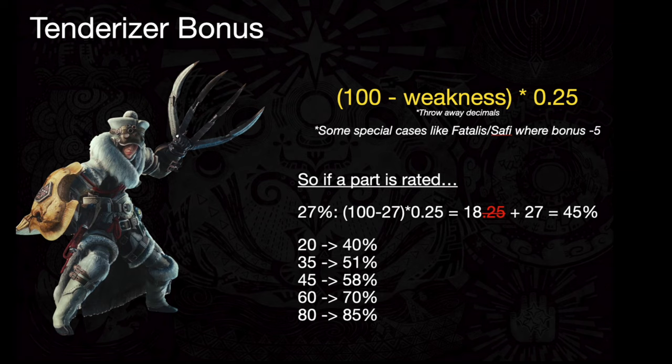So how much of a difference does tenderizing a part actually make? The bonus is calculated by this formula: 100 minus the part weakness times 25%, and just throw away the decimals. It is worth noting that Fatalis and Safi'jiiva have a special formula in which they reduce the bonus by 5 points. So if the part of a monster is rated at 27%, the bonus would be 18, and the part then becomes a 45 hit zone — that's enough to activate Weakness Exploit. The harder the part is, the bigger the benefit outside of Weakness Exploit. Like a 20 zone becomes a 40, which is double the damage, and a 60 zone becomes a 70 zone, which is still a respectable 16.7% damage increase.